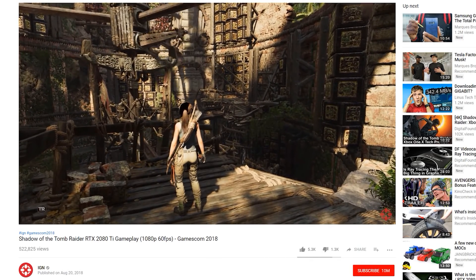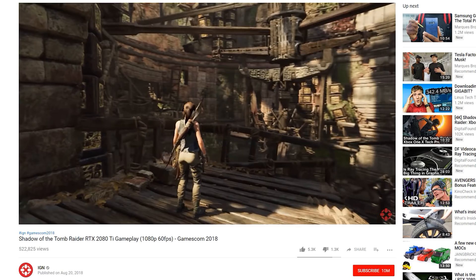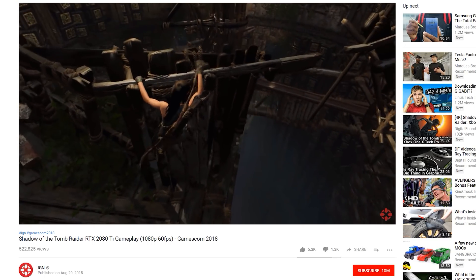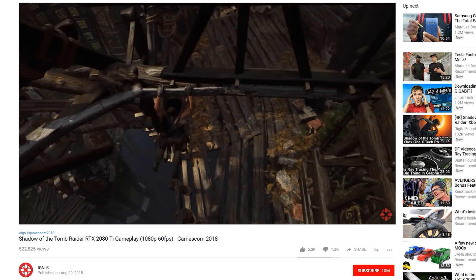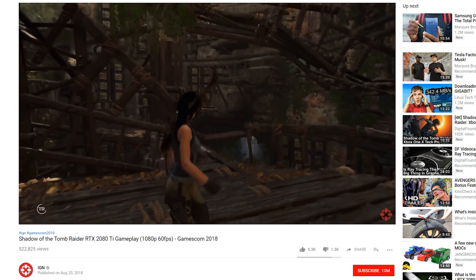In Shadow of the Tomb Raider in particular, I actually watched IGN's extended capture of the game with ray tracing enabled, and to be honest the lighting didn't look significantly improved compared to traditional non-ray traced lighting. The improvement wasn't really enough to justify running at sub-60fps at 1080p on a graphics card that costs more than $1000. I should note the version being demoed was a pre-release build with pre-launch drivers and there's still scope for optimisation, but I'm not sure optimisation will be able to improve things all that much when the setting appears so taxing from the start.